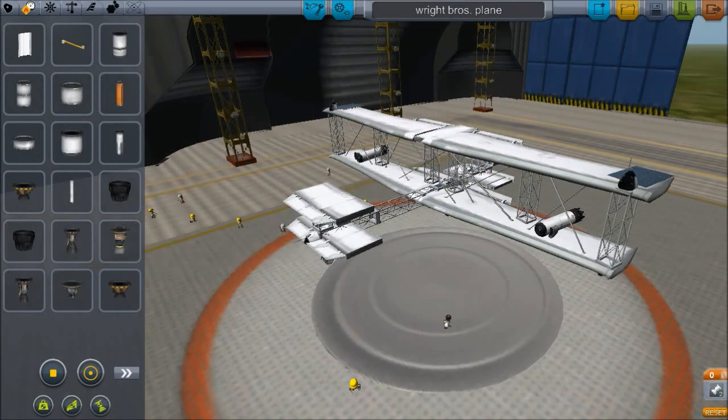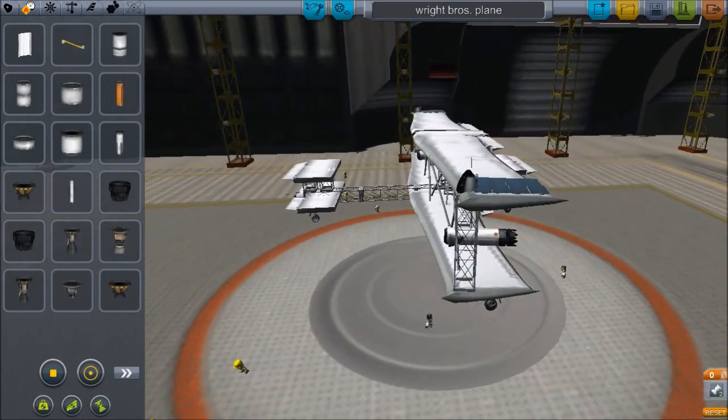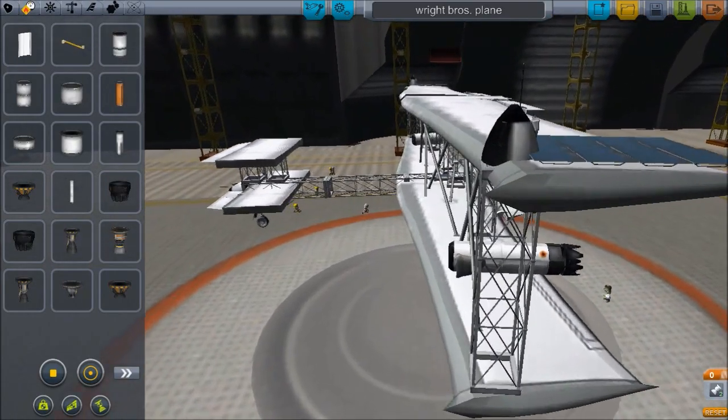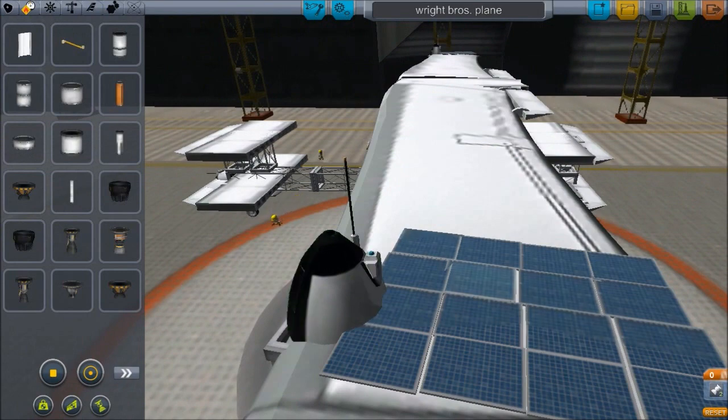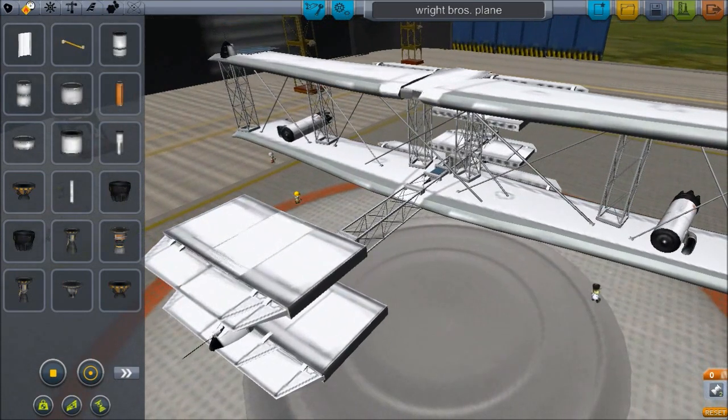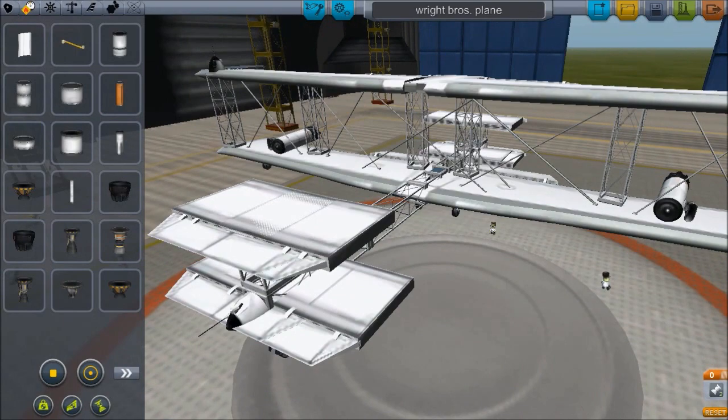Hello and welcome to Kerbal Space for Ground. Today we're using a few mods. This is interesting — this is, as you can see by the name, Wright Brothers Plane.